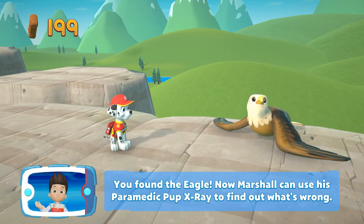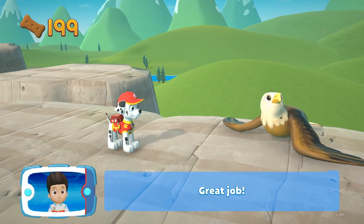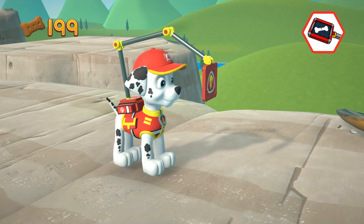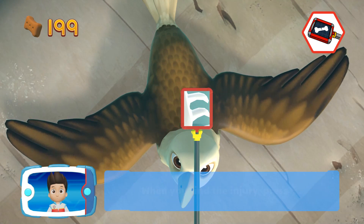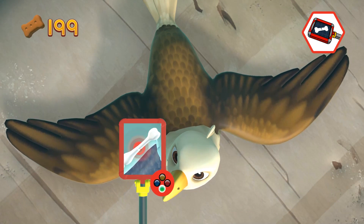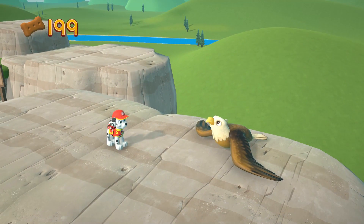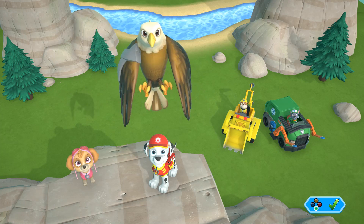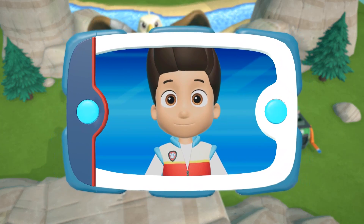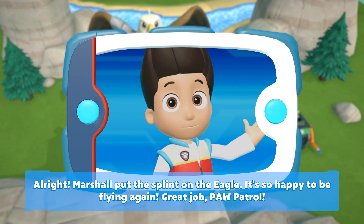You found the eagle! Now Marshall can use his paramedic pup x-ray to find out what's wrong. Which pupability should you use? Great job! When you find the injury, press the A button. That's great! All right! Marshall put the splint on the eagle — it's so happy to be flying again! Great job, Paw Patrol!